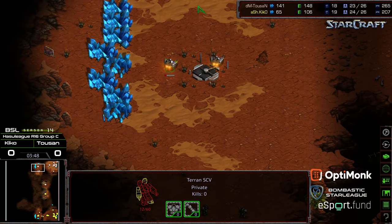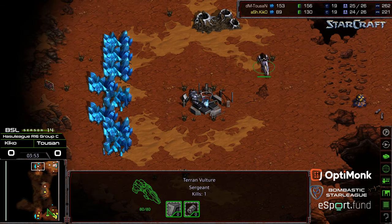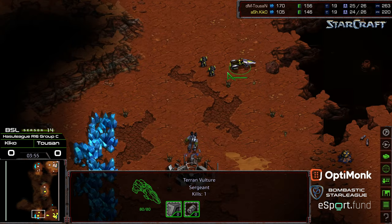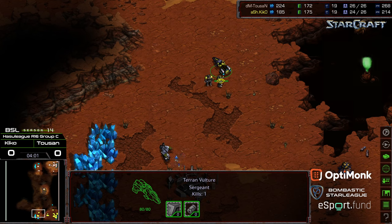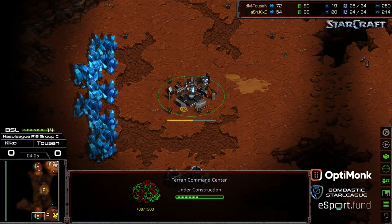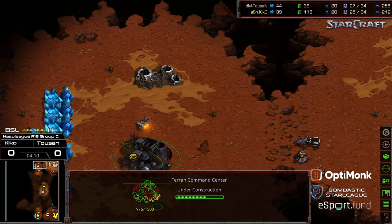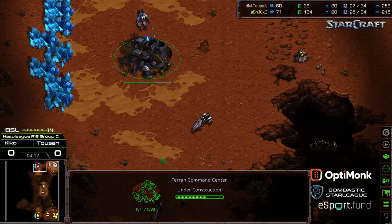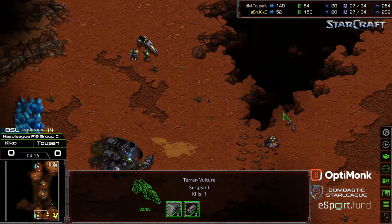An SCV is able to sneak in and confirm the natural expansion for Kiko, going to die to the initial Vulture. This Vulture is able to kill the SCV on the opposite side. Really, the most notable thing at this stage is how dead-mirrored this looked on both sides of the field — we're finally starting to see a little bit of supply discrepancy in favor of Toussaint.